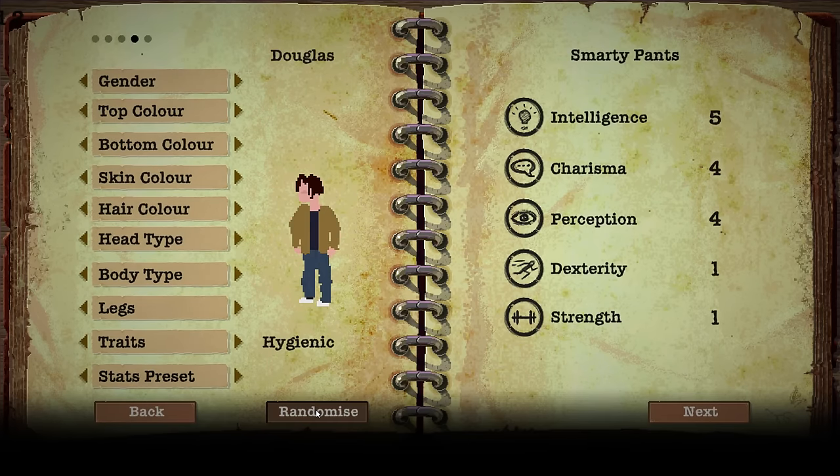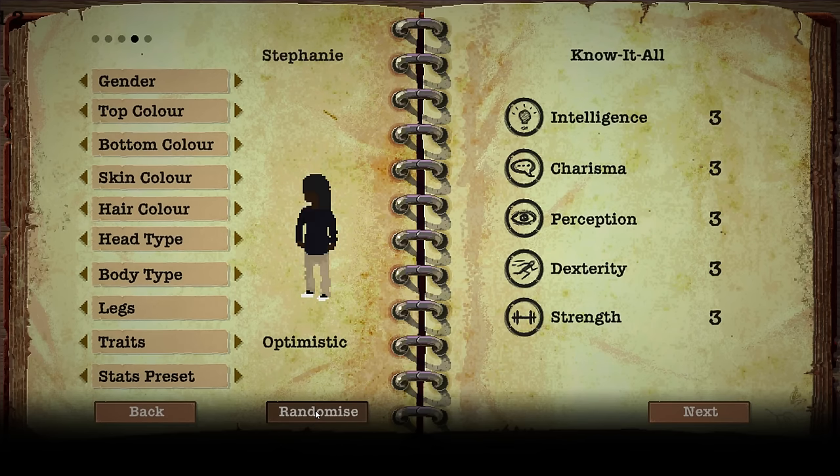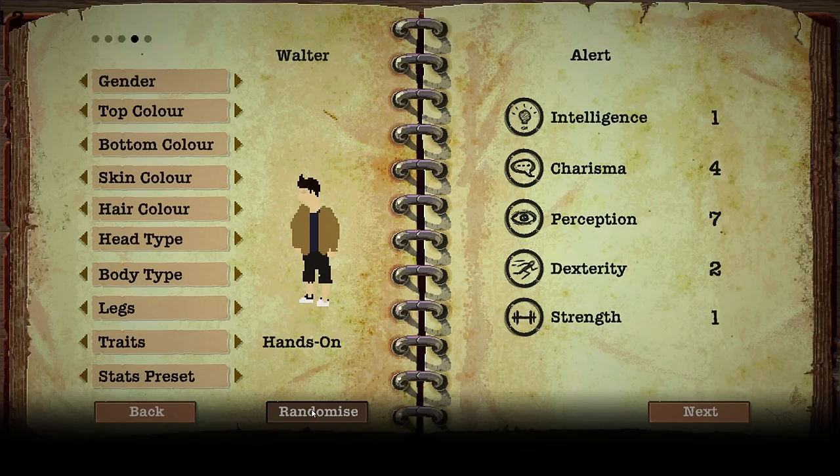For the second child, let's take a boy. After cycling through some names — Walter. You're hands-on and alert, very perceptive, but not very strong or intelligent, which is something I want. Let's go with 'Rough and Tumble' — let him be a little bit more strong. That's fine with me.